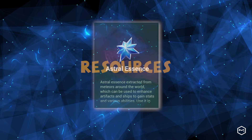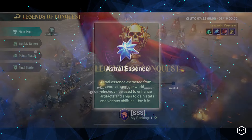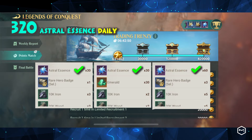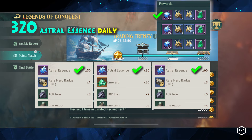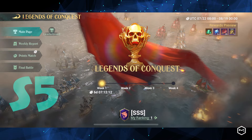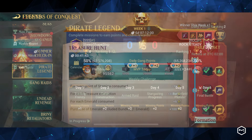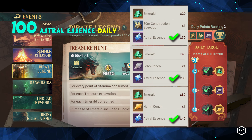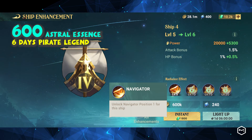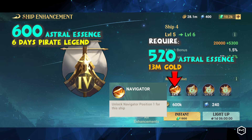Astral Essence is a new resource used to enhance Radiance in the game. We can obtain up to 320 Astral Essence daily from Legends of Conquest by completing daily missions and achieving high rankings. However, Legends of Conquest is currently only available in S5. Additionally, we can earn 100 Astral Essence by completing the daily Pirate Legend. By completing Pirate Legend for 6 days, you will have enough Astral Essence to unlock the first Navigator on a ship.